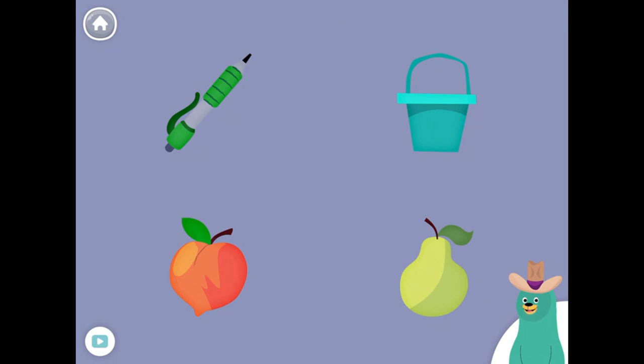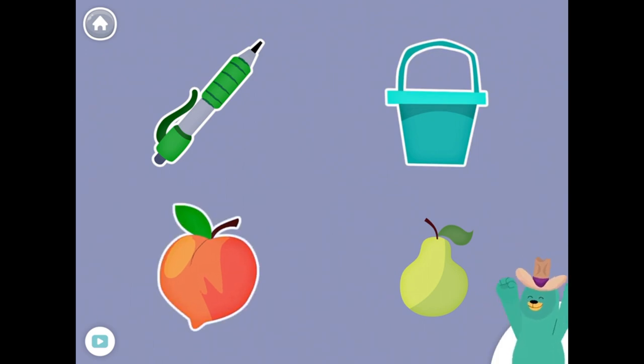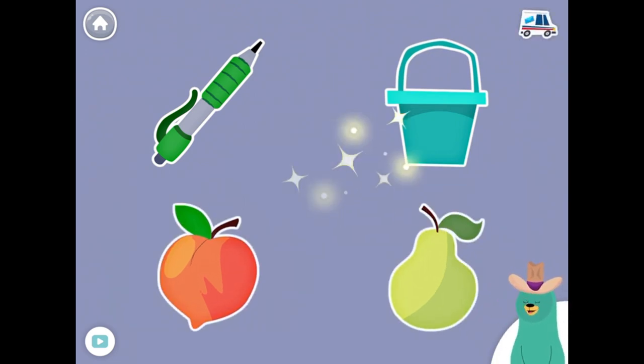Tap them all and listen to the P sound at the beginning. Pen! Pale! Peach! Pear! Good job!